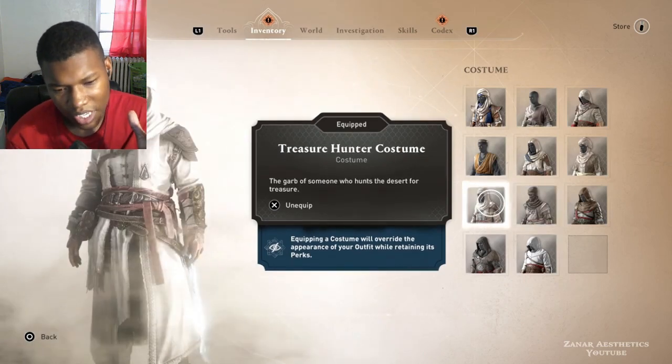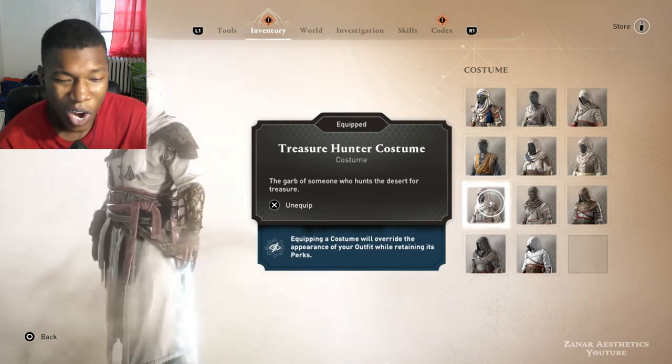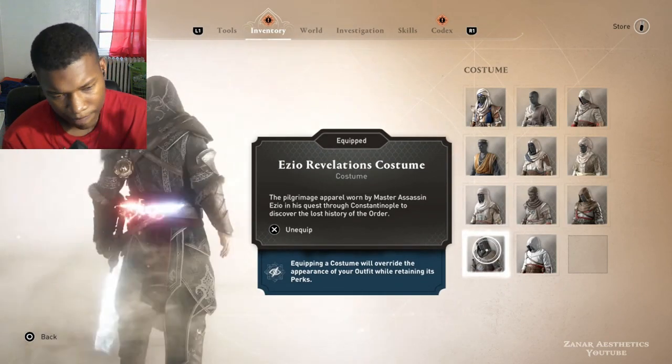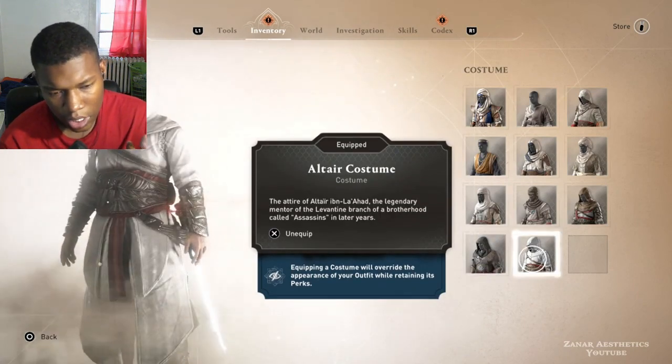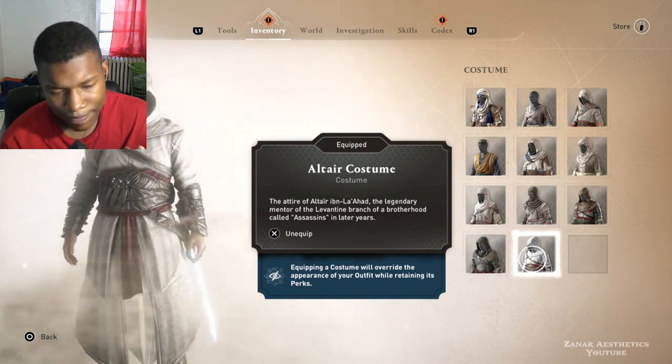I'm gonna go 6 on that one. He's in white though — he looks good in white. I'm gonna go 8. 9. I'm going 9 with this one. 10. Yeah, that's a 10.